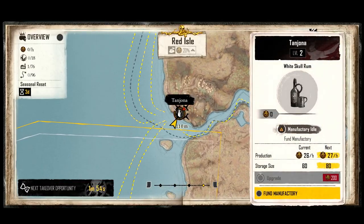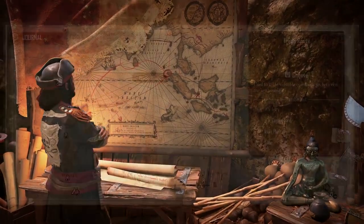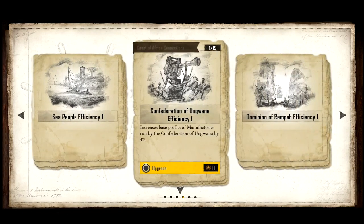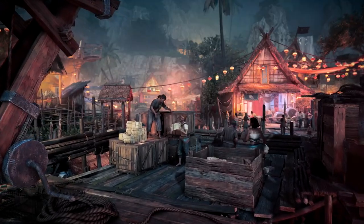You'll also be able to maximize profits if you are a strategic pirate. Some manufactories are connected by trade routes, which, if controlled, will boost your profits. With a growing empire, you can elevate your operations even further by investing in upgrades for your manufactories, be it increasing the quality of your contraband or improving the rate of production.